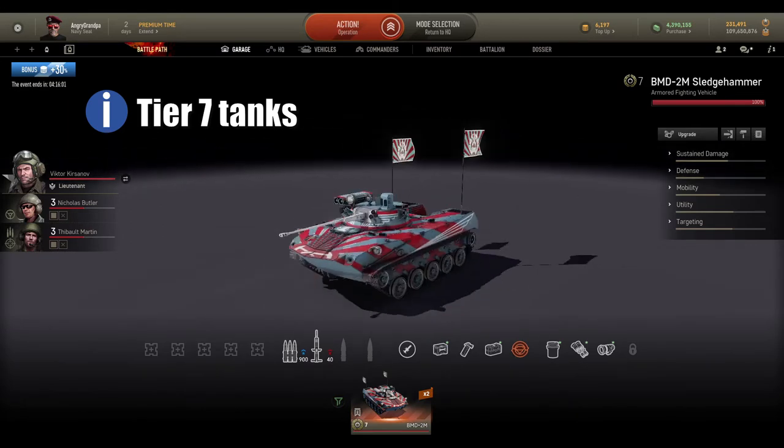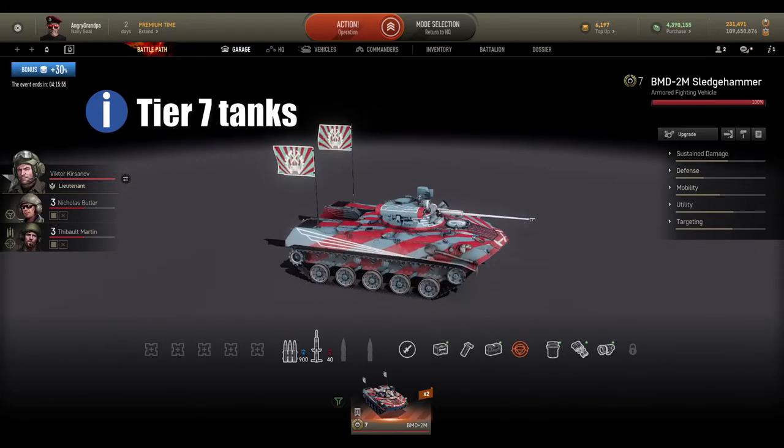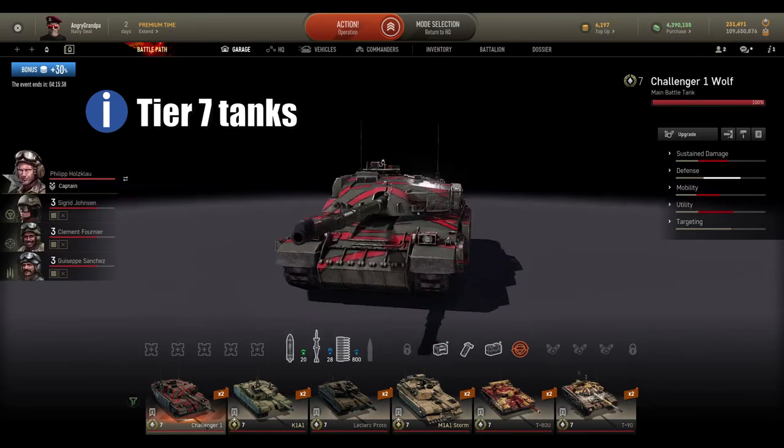At tier 7 AVs, the BMD-2M is one of the best tier 7 AVs in my opinion. It's small, compact, agile, has an ATGM launcher and machine gun — very versatile. You can sneak behind targets and instantly kill them.